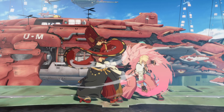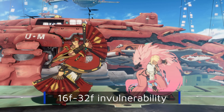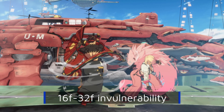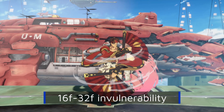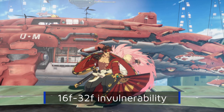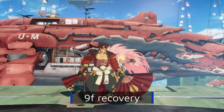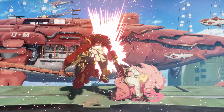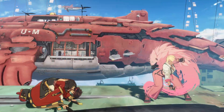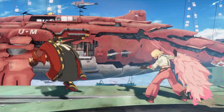After 9 frames of startup, Anji begins to spin, becoming invulnerable to strikes and projectiles starting on the 10th frame up to the 25th frame. This invulnerability period can be extended from 16 to 32 frames by holding down Kei. This is followed by 9 frames of recovery. Unusually, both the startup and the recovery are in a counter-hit state, meaning we'll eat big punishes if the opponent successfully hits us in these windows.